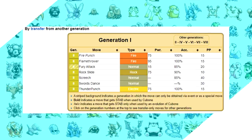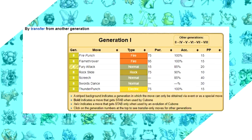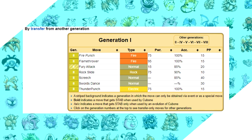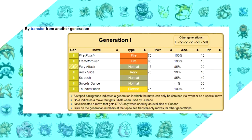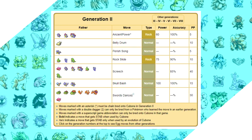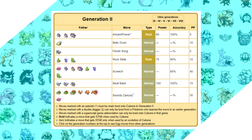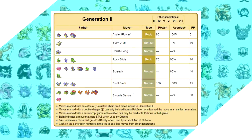This is a snippet of Cubone's Bulbapedia Gen 1 learn set, and at the bottom of the page is a little section: Cubone can learn these moves by transfer from another generation. This list offers some great moves — you'd get the two elemental punches from Gold and Silver via TM. The important moves come from the new breeding feature introduced in Gold and Silver. If you took a Larvitar with Rock Slide and bred it with Cubone, that baby would then have Rock Slide. Then if you bred that baby Cubone with a Bulbasaur or Charmander that knows Swords Dance, you'd have a new baby Cubone that knows both of those moves.